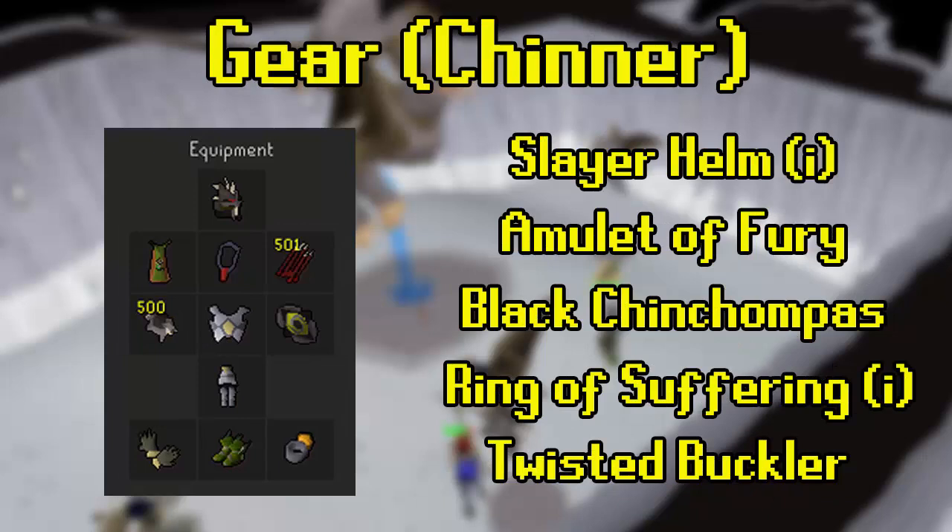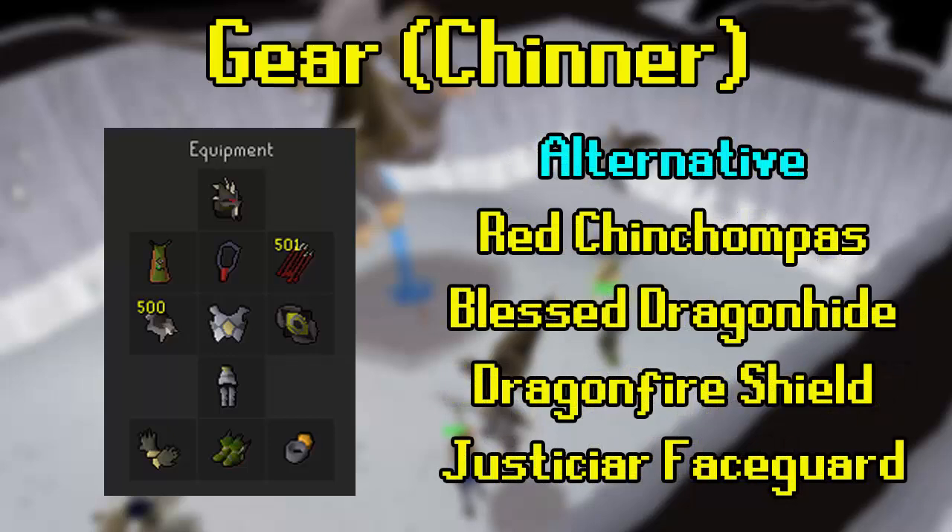For the chinner, the setup is almost identical apart from the use of chin chompers. You can use red or black chins depending on how much you want to spend. Black chins have twice the range strength of red chins and the difference is noticeable, but they are also double the price. Your offhand can be a tank shield such as the dragonfire shield or crystal shield, emphasizing range defense. If you're at higher defense, a twisted buckler or dragonfire ward are also great options. Otherwise it's the same principles as the bolter, though gear upgrades are not quite as important since you roll off the minion's defense, which is very low.